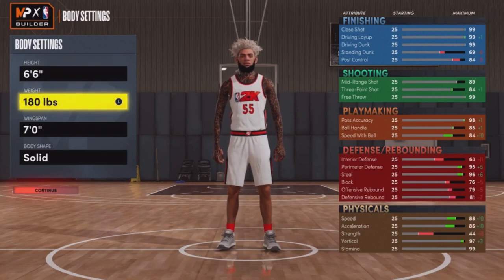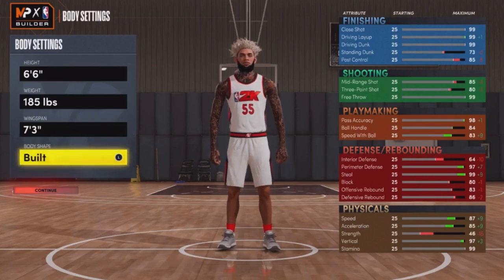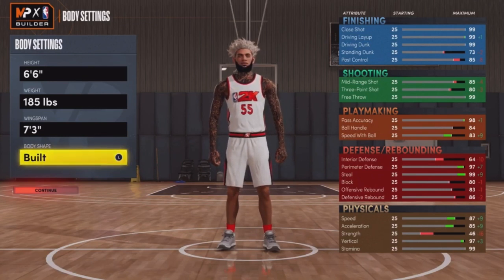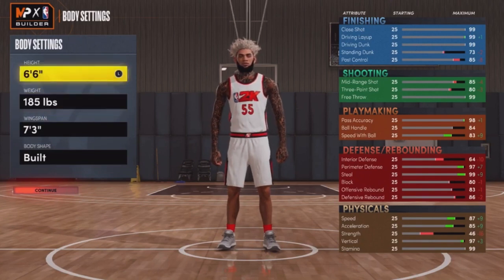You want to make them 6'6" and you want to go 185 pounds. Here's the pros and cons: if you go 185, you see what goes up and down — you get plus nine speed. I went with 185 and I went with a 7'3" wingspan. You want to go build — build is key. Your shoulders get more up. Some people think build doesn't mean anything, but it really does. So: build for the body shape, 7'3" wingspan, 185 for the weight, and 6'6" for the height.